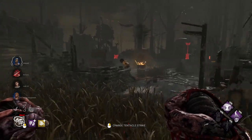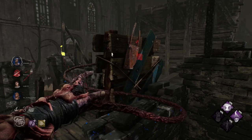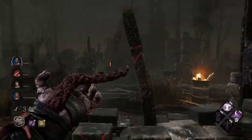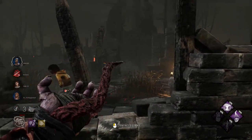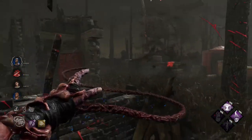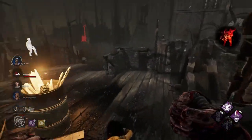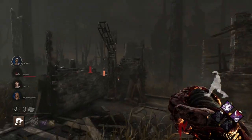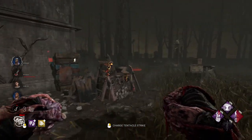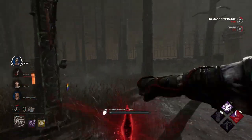Let's say you're playing Trapper and you want to set traps around three generators that spawned close together. You go to do that, but it turns out all four survivors spawned in that area — so they see every trap you place, they harass you, destroy your traps, and make it extremely difficult to play. With Lethal Pursuer, you could see that and say: these three gens are close but everyone's there — let me instead go to these other gens where no one spawned, so no one sees my traps and I can better defend that area. Same goes for Hag. The information you can get is insane, and it gets better the better you are at the game.